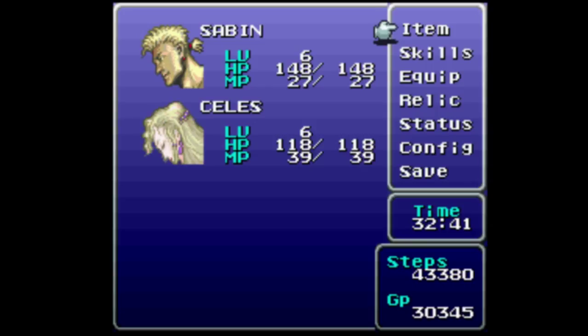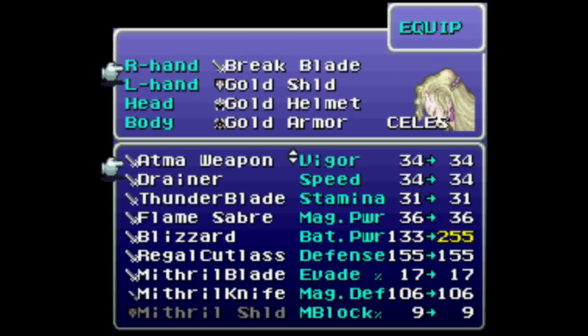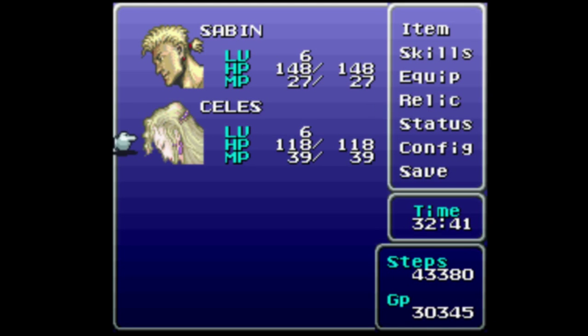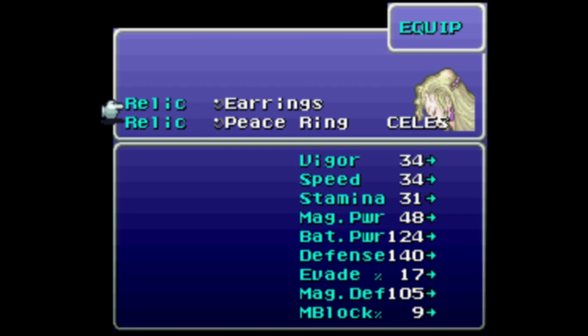Got to put on my big boy pants here. Skills, equip. And I want to equip not Sabin, but Celeste. Equip. Equip. Top slot, down 2, down 3, and down 1. 23 is number 1. Relic. Relic. Celeste. Equip. It was the bottom slot for her.